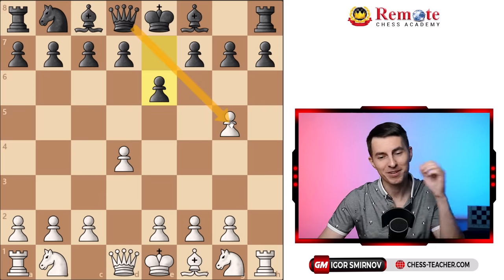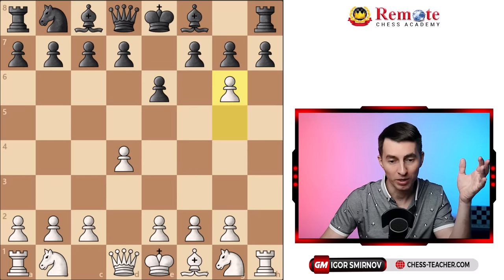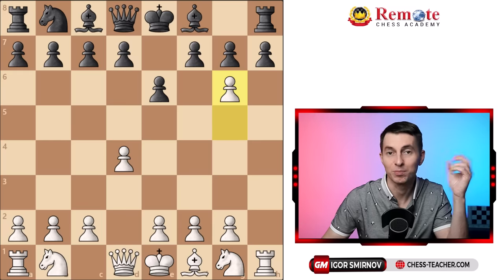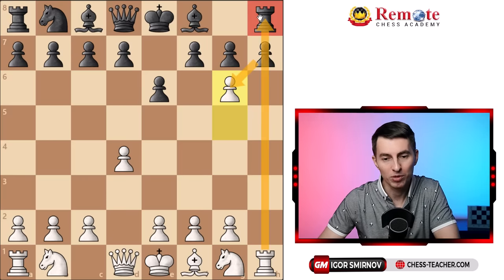Now there is a very interesting line where you go g6 and sacrifice this pawn. The sacrifice seems to come from nowhere — it doesn't make much sense at first, but nevertheless it makes sense. They can't take it with the h-pawn, because that would lose the rook. And by the way, that's the first little trap.